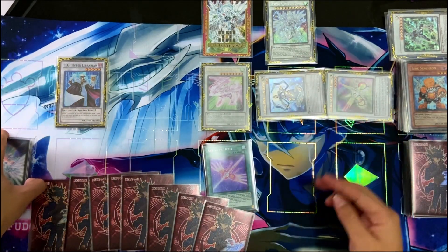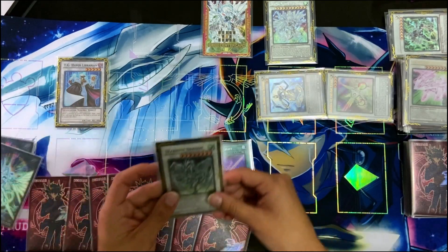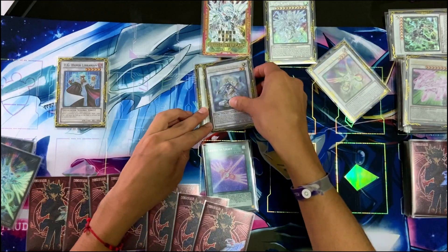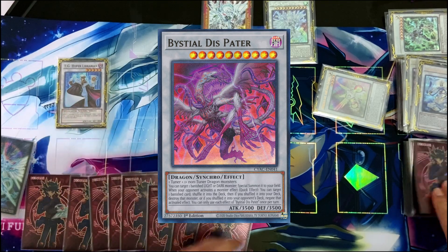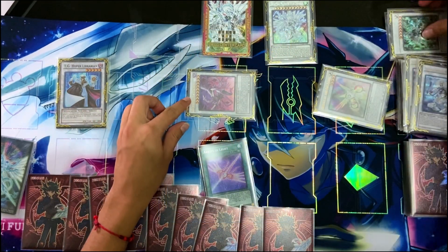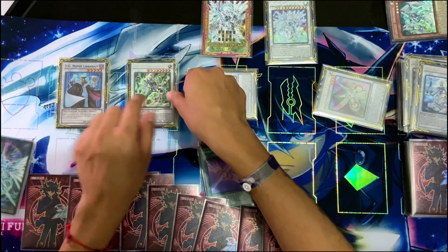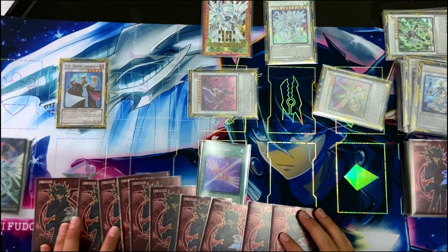We have access to any synchro 10 here. I like to do Stardust Dragon. And with Stardust Dragon and Shaman we'll do another synchro 10 for Bestial Dispatter, and we'll draw two cards. We can activate the effect of Dispatter to bring back Omega, and Omega rips another card from our opponent's hand. So this would be the end of our line.